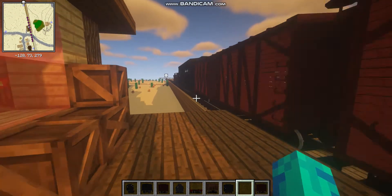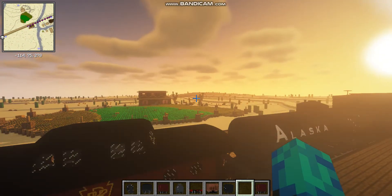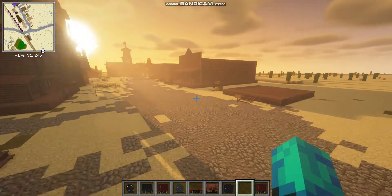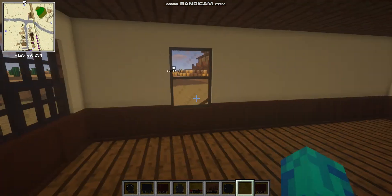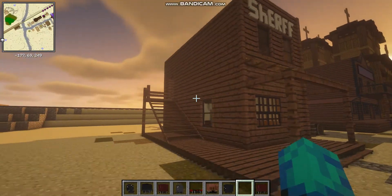I'm going to kind of make it like Red Dead Redemption 2 or Red Dead Redemption 1 — it's going to be like that. So, I've already converted a couple buildings, like this, the Sheriff's Office. Not very much in here, but outside it's pretty much as detailed as it possibly can be.